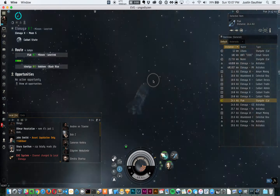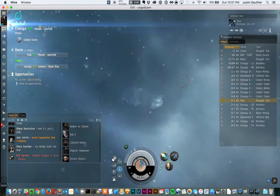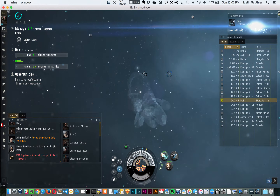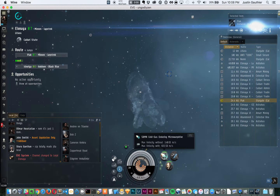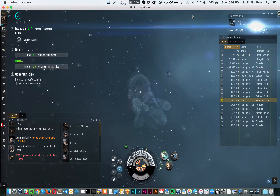Alright, just showing this whole process I have to do to warp safely. The process is: I jump in, I'm clear, I have to first align to the stargate, then I'm going to hit my micro warp drive and overload it, then I'm going to undo the micro warp drive, start my cloak up, and as soon as the revolution is around I'm going to remove my cloak and jump. It's a process.